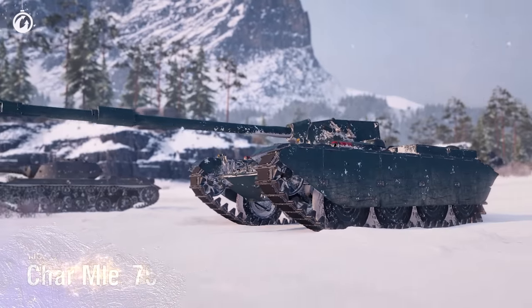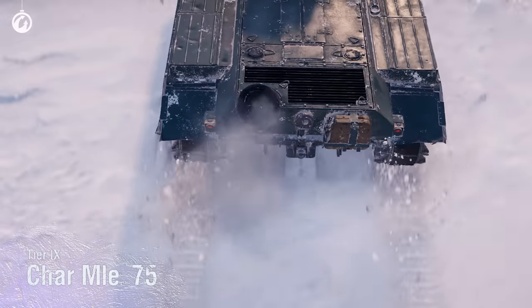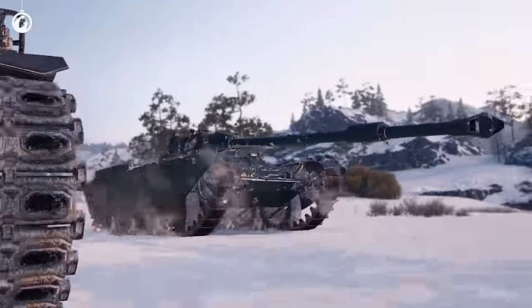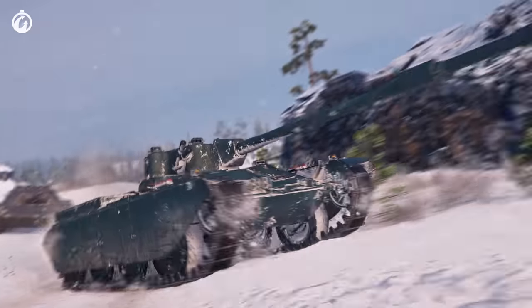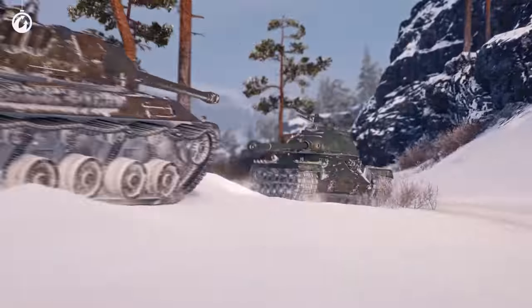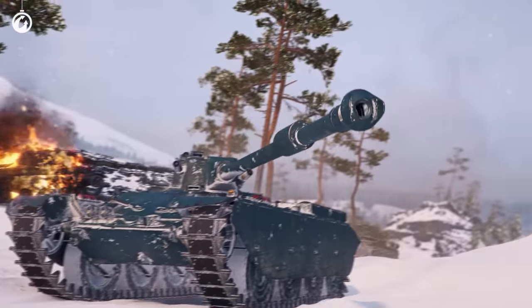The Charmélie 75 is a French light tank and the first Premium Tier IX from large boxes. It features an unusual combination of two mechanics. This charming Frenchman has two engine modes — standard and rapid — and also has a very interesting autoloader. With one click, you can unload a clip of three shells at your opponent, and the tank has two such clips in its magazine.